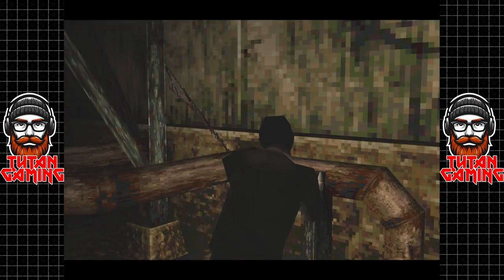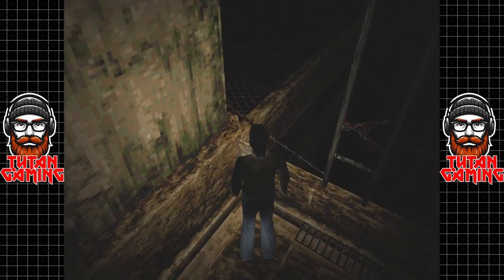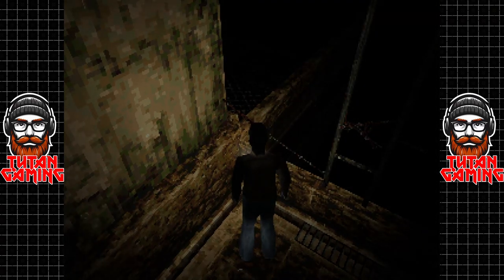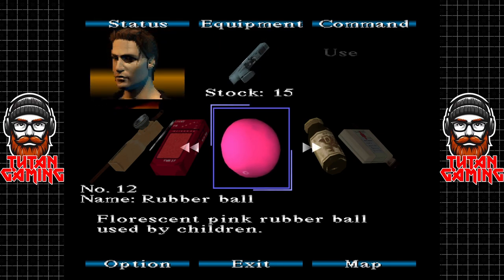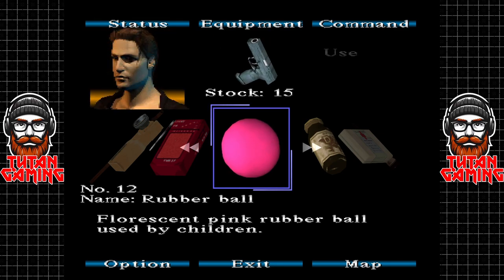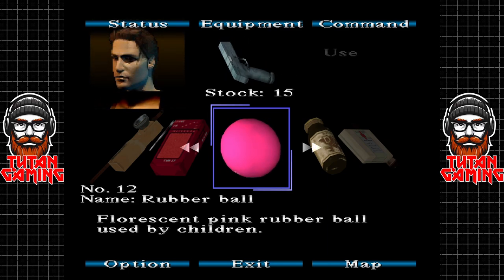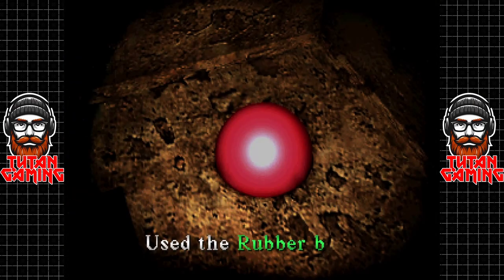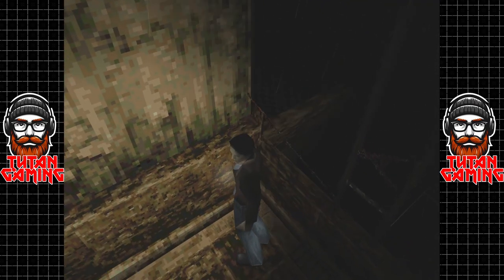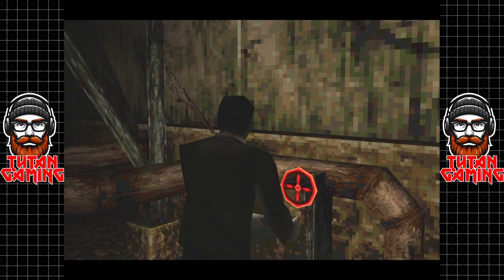It drains into the wrong hole — maybe I could plug that up somehow. Nothing worse than draining into the wrong hole, I can tell you — there's been many sticky situations when that's happened. Anyway, let's make use of that rubber ball that we found earlier. Fluorescent pink rubber ball, used by children. Used the rubber ball — excellent. Now let's try that again and see if we can flush our key down.